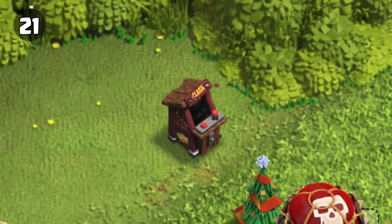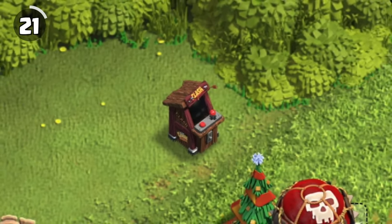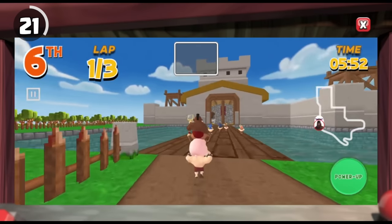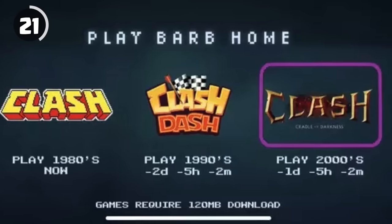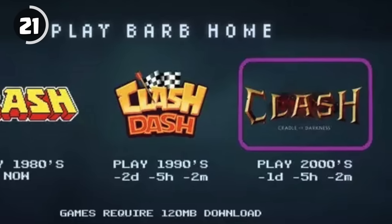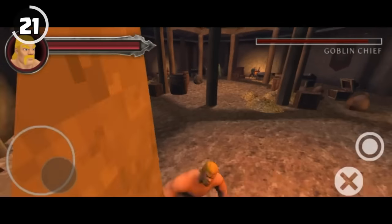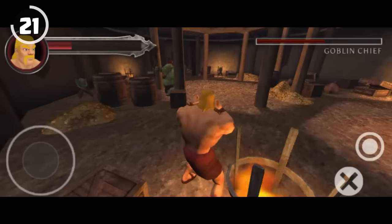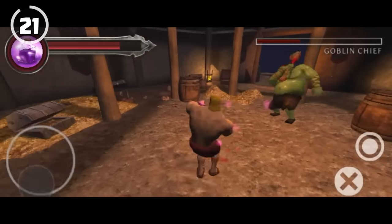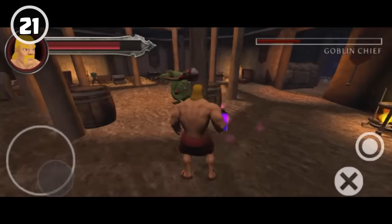In July 2022, a mysterious arcade cabinet appeared in everyone's bases for the game's anniversary. You could play two minigames on it: Clash 1982 and Clash Dash 1992. However, there was a third game called Clash Cradle of Darkness 2002 that was not available due to several issues. This game was a third-person action RPG that put you in the shoes of a barbarian on a quest to defeat the Goblin Chief. No one ever got to play the game, but there is footage of it, and it looked like a pretty decent pastime.